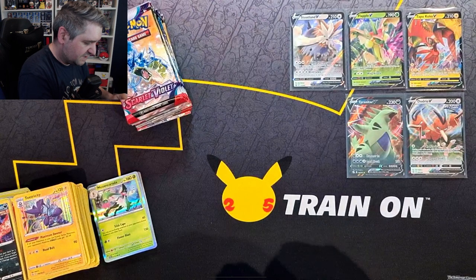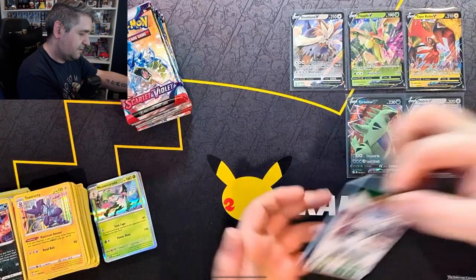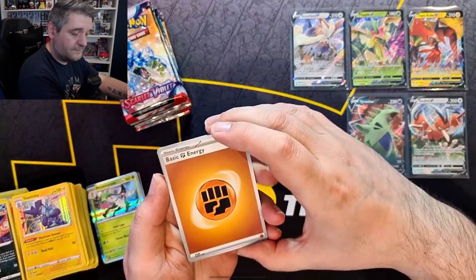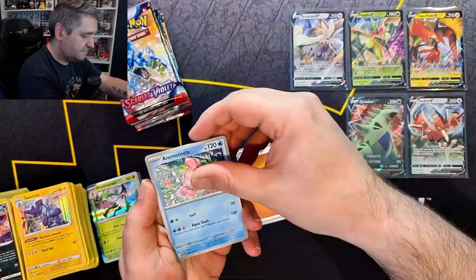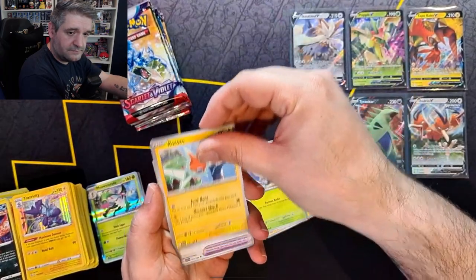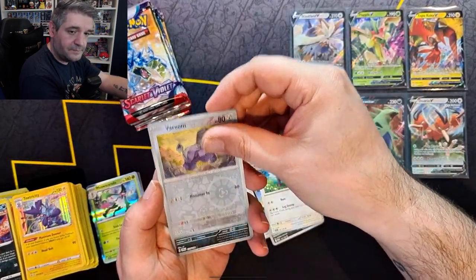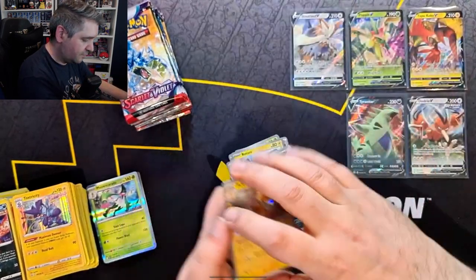Out of 12 packs I would hope for maybe four good hits — that's just going by the average booster box giving 12 — but the hits may not be in these 12 packs, we never know. We have a Fighting Energy, Alomomola, Pawmo, Toedscrawl, Rotom, Rocky Helmet, Mabosstiff, Boinkaleon, Reverse Varoom, a Reverse Seviper, and a Holo Pawmot.